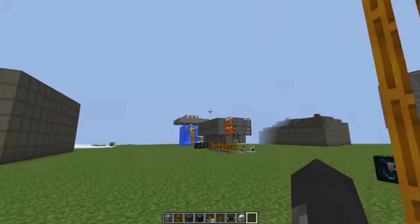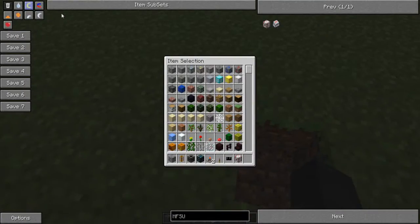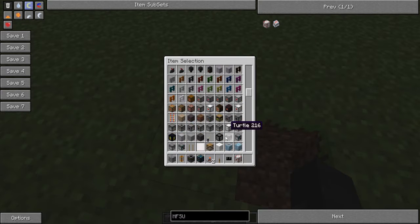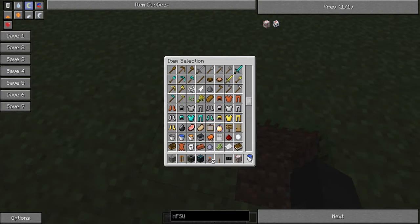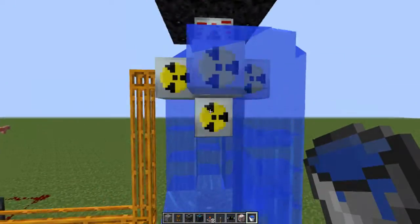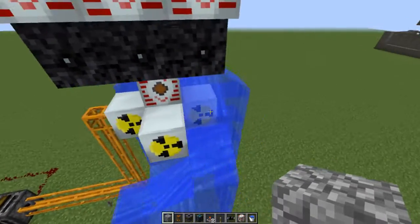Make a hole directly underneath the first chamber over here, then take a bucket of water and place water over here. Be careful to place it in the right spots.